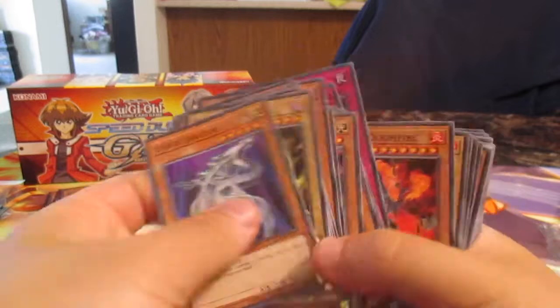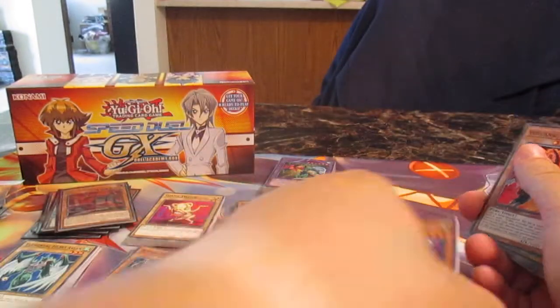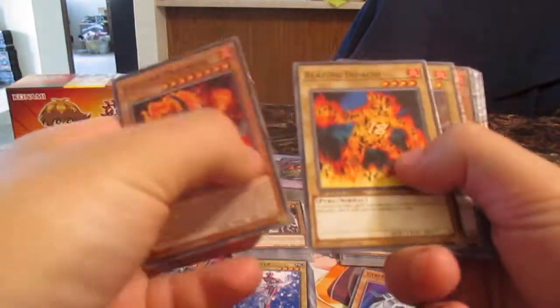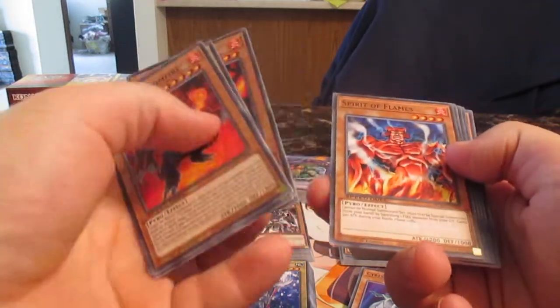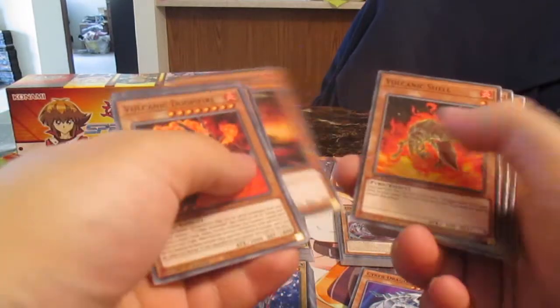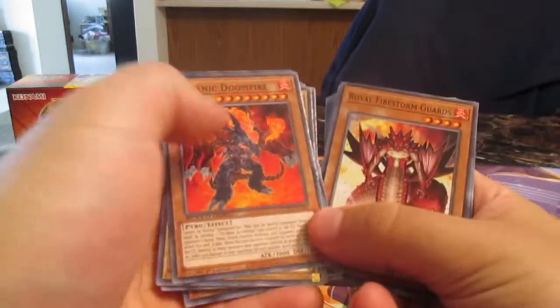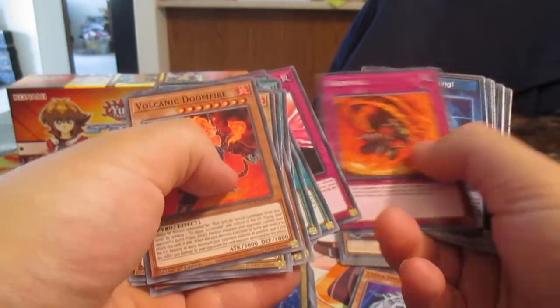Next is Volcanic Doomfire — so Blazing Apology, a lot of burn cards, UFO Turtle Searcher, more burn cards, Volcanic Blaster, Hammer, Rocket, Doomfire, Samara — a lot of generic beat sticks.